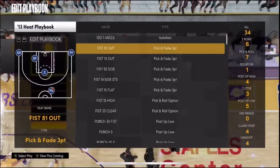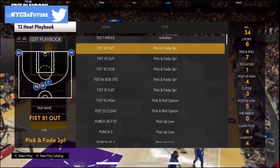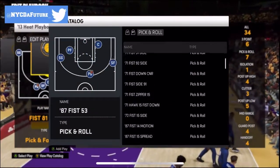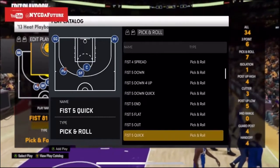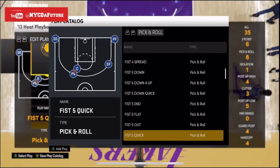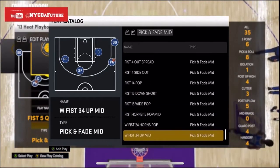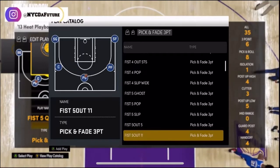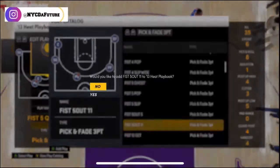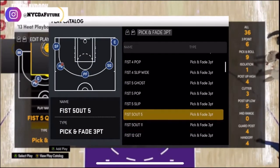There are certain playbooks that have less plays, which is great if you want to add plays. And this is how you add plays — you press the Y button, and here you get to go into the pick and roll, isolation, three-point plays, all the different categories. Here's a money play I'll give y'all exclusively: Fish 5 Quick. That's a money play, and it's in the Rockets playbook.